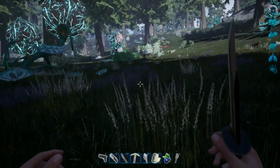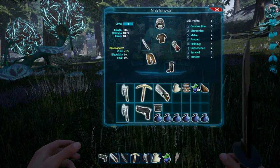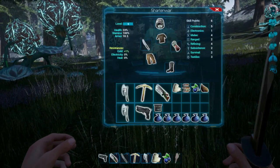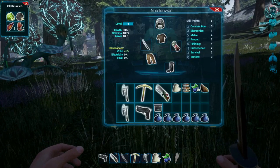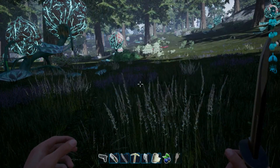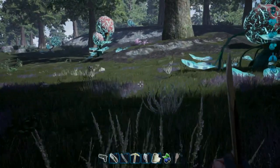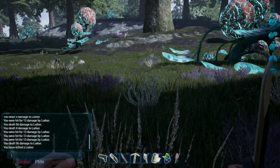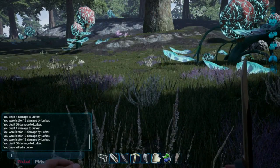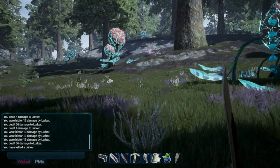We'll throw that in there as well, because you can craft things with all that stuff. It doesn't look like you can keep the food with you - looks like there is a decay, because whenever I come back these things are gone. So there is a decay time - I guess we have 20 minutes to work with that stuff otherwise it disappears. Yeah, there's creatures here, what's going on?